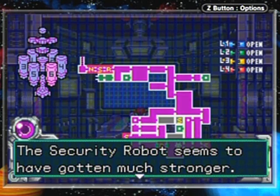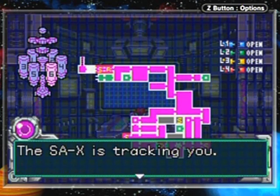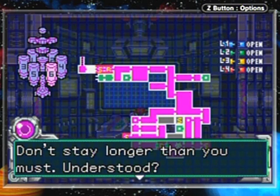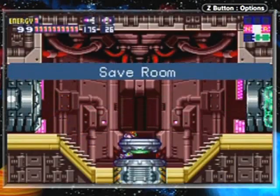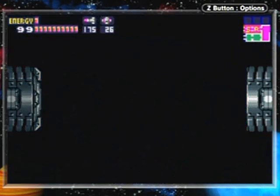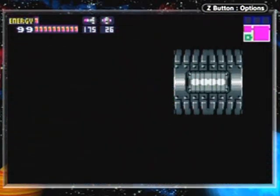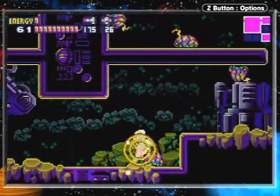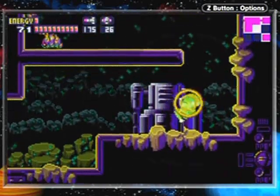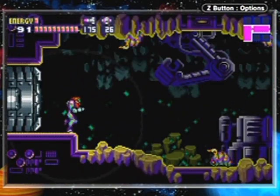'The security robot seems to have gotten much stronger.' In all honesty it has not, and I'll show you why later. 'This worries me, be careful. But we have another problem - once you're done, leave NOC immediately. The SA-X is tracking you.' So we've got to go find the security robot and get out. I'm bypassing the save room - I do recommend saving at every save point in your own playthrough, but for the walkthrough I prefer to keep things unsaved in case I need to re-record.